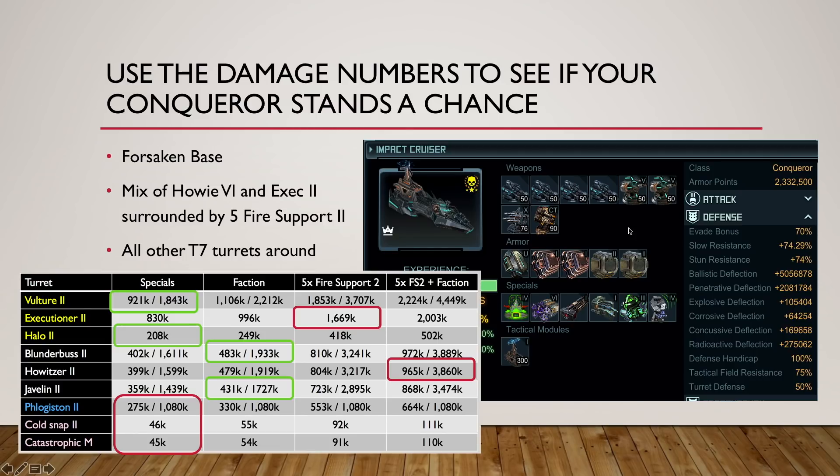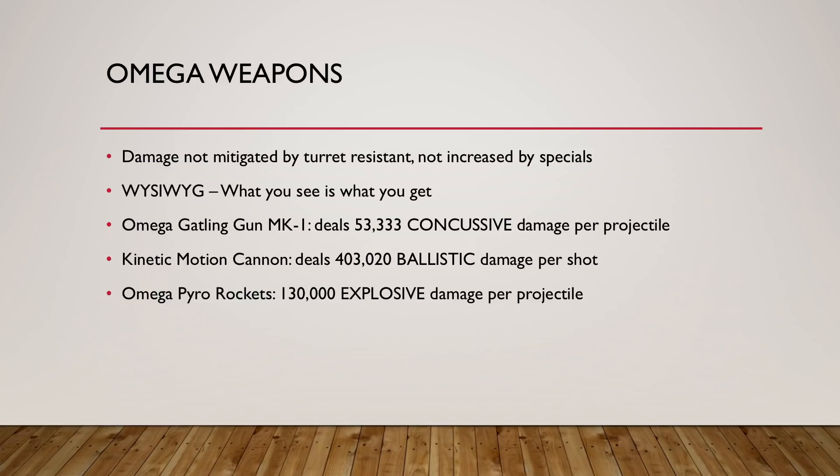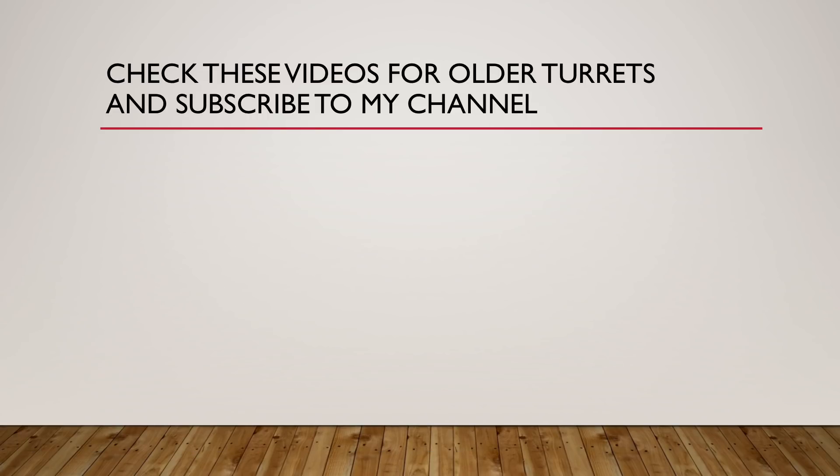I use this ship as a tank and it does fairly well against a lot of bases. Of course the wrong base will kill you — wrong from an attacker's point of view, right from a defender's point of view. But overall it does fairly well. I hope this was helpful. If you are looking for older turrets, I have more videos in the Base Clinic series explaining them. Subscribe to my channel and see you next time, Pirates. Have a great day.